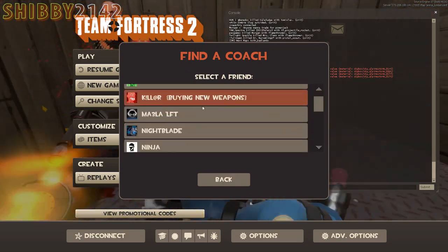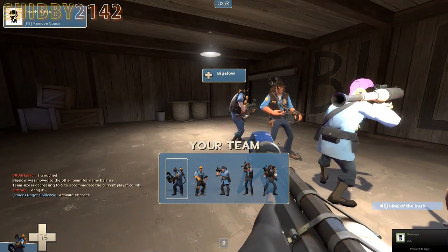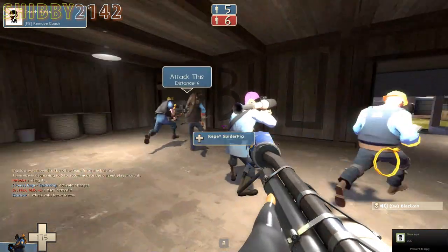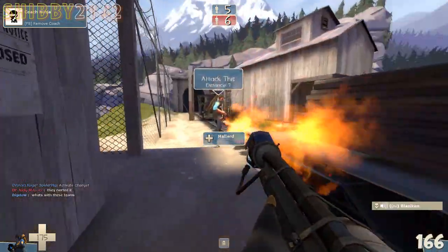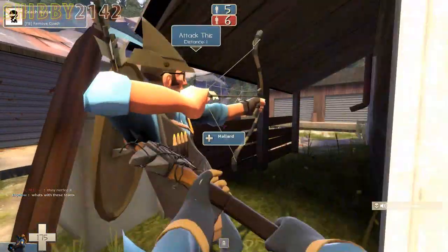Once you go online, you can request a coach. I requested my friend Ninja, so I'm coaching Ninja right now. Basically, he spectates me and can show me where to go — telling me to move here, defend here, look here, attack here. It's actually not bad; it's kind of amusing.